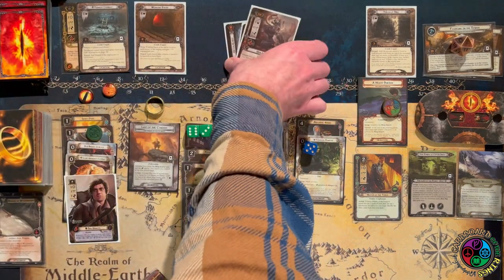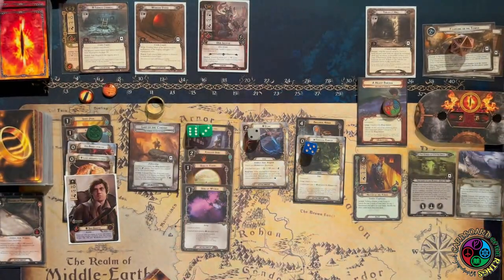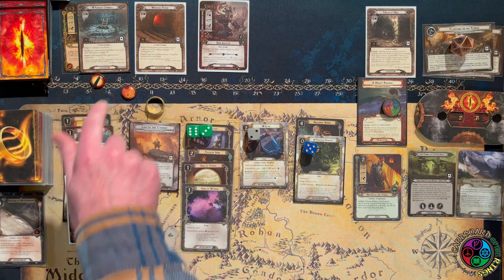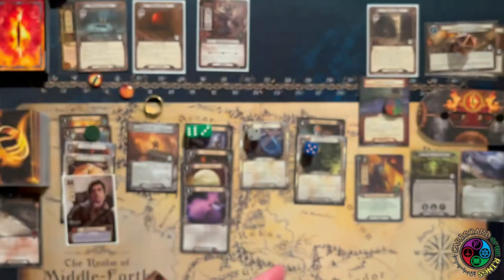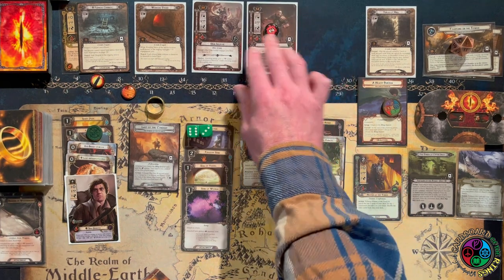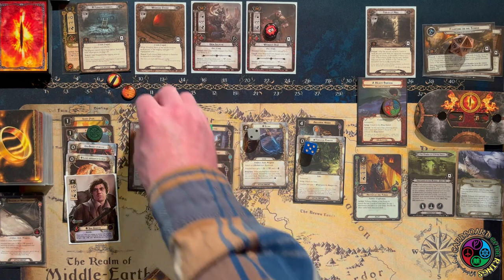We discard until we get an enemy — an Uruk Soldier, three threat, raises my threat when it engages me, the biggest of the enemies with multiple copies. We're currently up by three. Then we get another Wounded Uruk, so now we have two enemies in staging — that's how fast it can build right back up. That's why I take any luck I can, because this quest can swarm you.